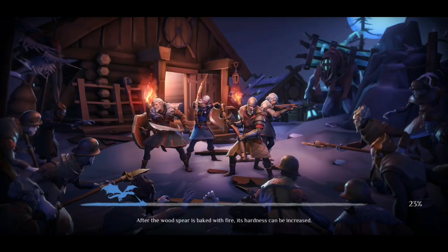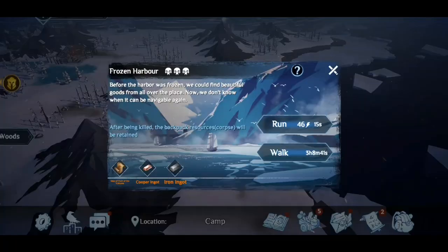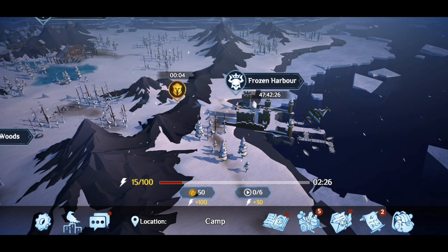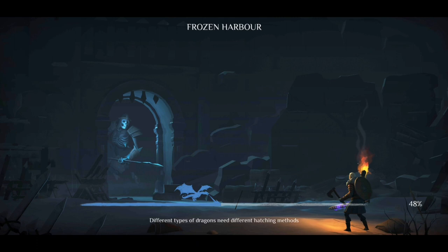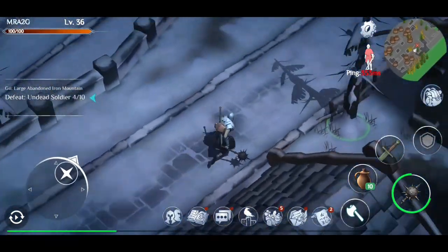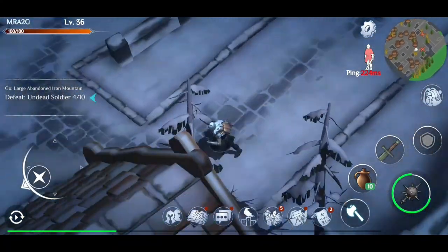There is another zone that's equally as hard as the Frozen Harbor — the Eternal Fortress Ruins — and also the volcano, if you find the map. I don't know what the percentage or drop rate of getting the volcano map is. Let me know in the comments — I haven't seen it yet. I'm assuming you might have to just clear everything and loot all available bags in this zone to find the map.